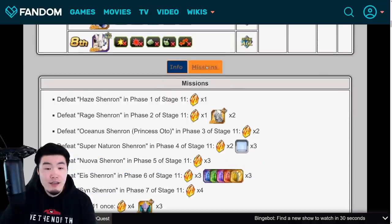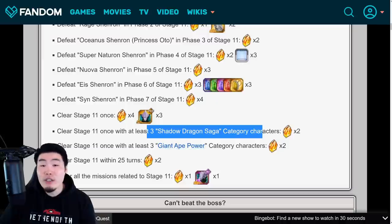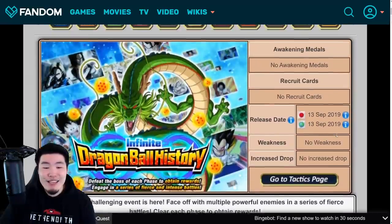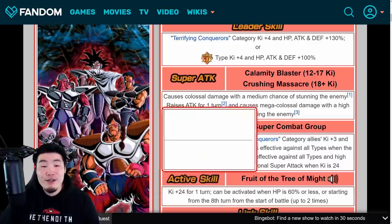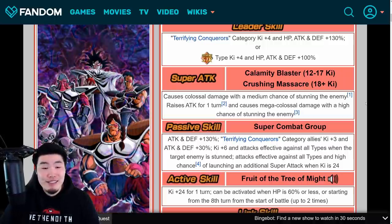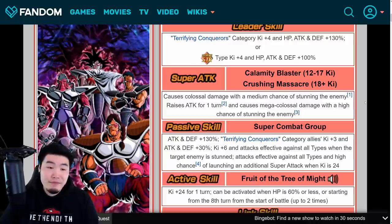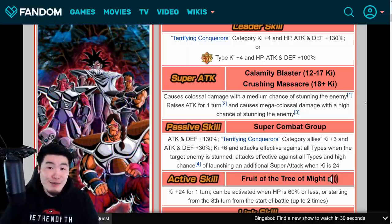In terms of the missions, the categories this time are Shadow Dragon Saga and Giant Ape Power. You can definitely build a team with three characters from each category and clear all these missions in one run. Just bring three Super Saiyan 4s and you'll be good to go. That is today's video — the latest data download on Global. Let me know in the comments if you're excited for LR Turles. I know not a lot of people are super hyped for Turles cards, but this unit is fantastic. I'm probably going to do at least 500 stones, and who knows, I might pull LR Jiren along the way too.